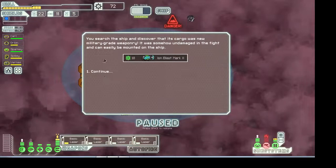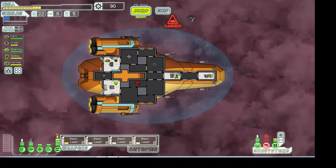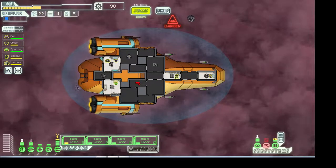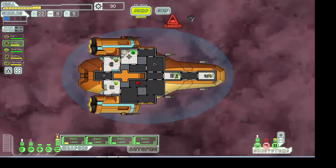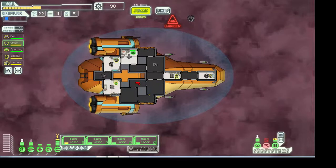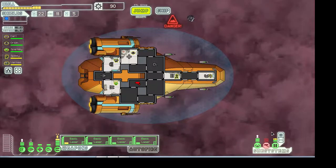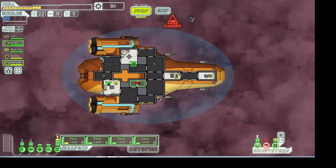You search the ship and discover its cargo was new military-grade weaponry — somehow undamaged in the fight and can easily be mounted on the ship. I don't think we need that. Is the fire still going? Yeah, looks like there's still a fire in there, so we'll just let it die quick. Tell everyone to go back to their main stations — although you need to go to the med bay. Looks like it's done, so we're just gonna re-pressurize those cabins. Head back to stations and repair that.